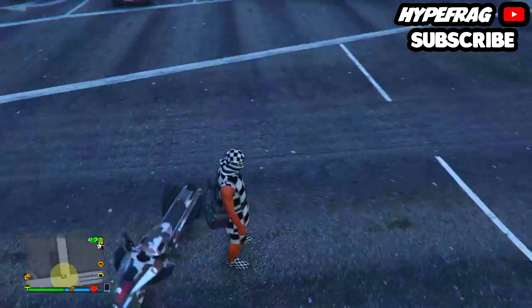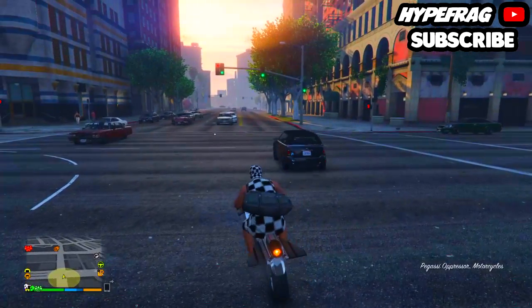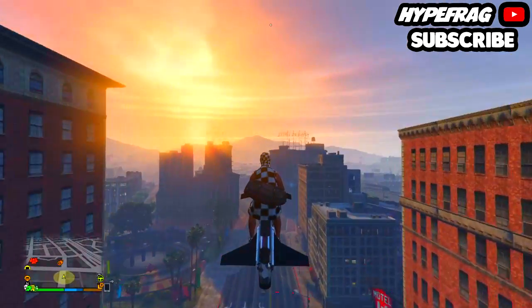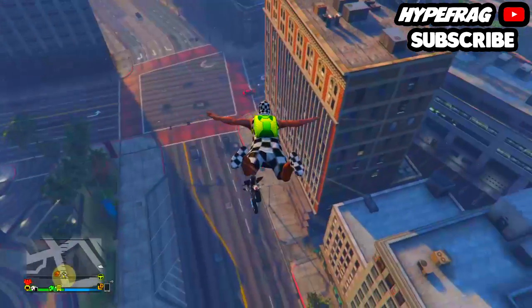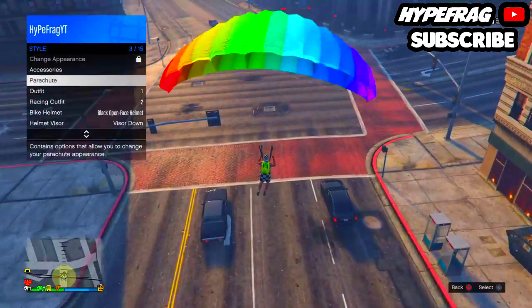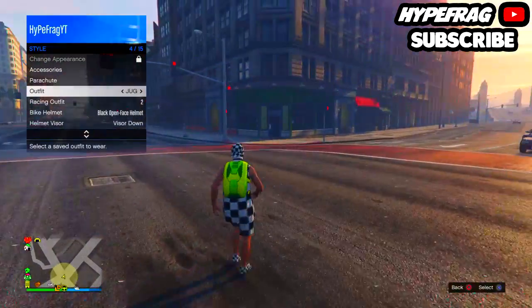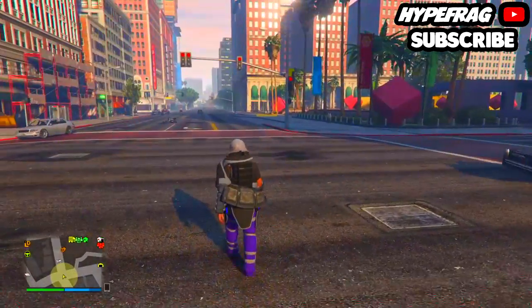To add the duffel bag: walk over to the outfit that has the duffel bag on and jump out. Once you've jumped out, pull your parachute open and go into the interaction menu → Style. Hover over the outfit you want to transfer the duffel bag to — which is the juggernaut outfit — select it, and the duffel bag will now be successfully transferred.